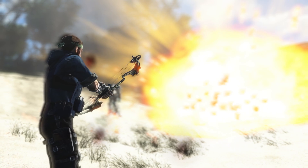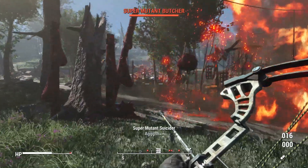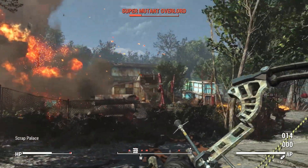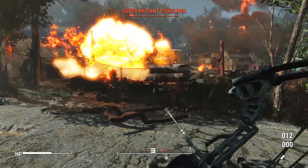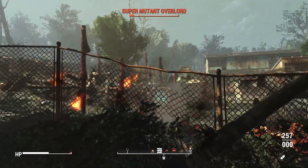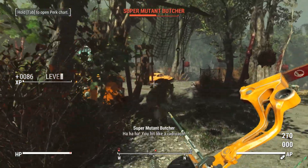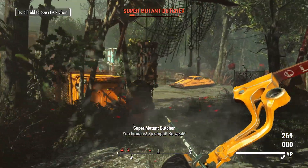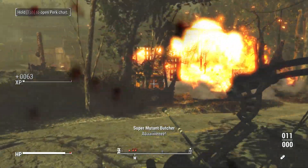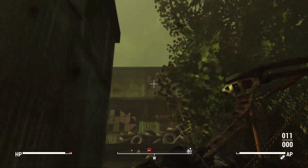This mod adds a fully functional bow and arrow into the game, which seems impossible given Fallout 4's engine, as there's nothing quite like it in the vanilla game to base the weapon off of. There was a lot of creativity, love, and care put into this mod. Not only do you get one bow and arrow - you get four bows and a myriad of different arrow types that you can switch on the fly, complete with custom animations and custom sounds for each bow.